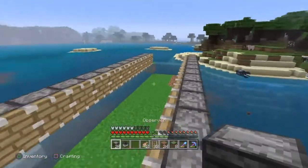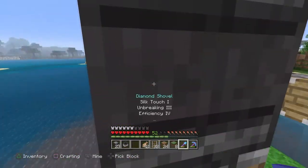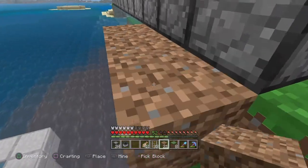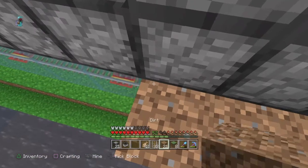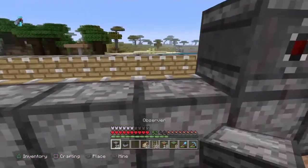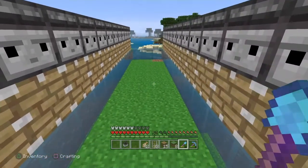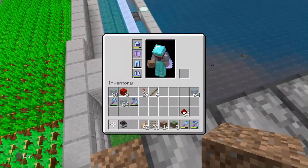On top of each of those pistons you're going to place an observer, but it's not going to be facing toward the bamboo — it's going to be facing outward, away from the bamboo. This can be a little tricky, so you might need to put a temporary line of blocks to stand on, or use scaffolding blocks, to place the observers on top of each piston facing the correct direction.